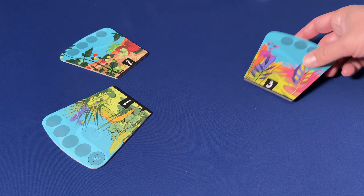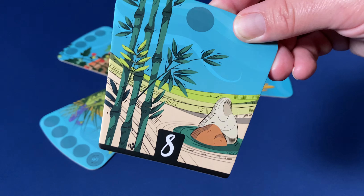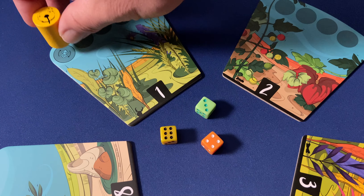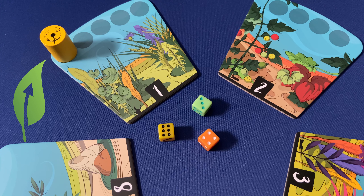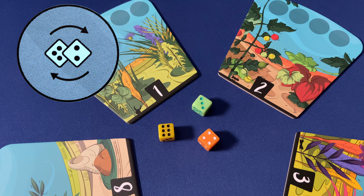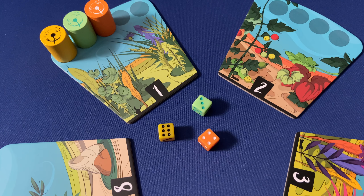Setting up Dandelions is easy peasy. The five gardens are placed in something of a circular pattern with the numbers at the bottom of each garden sorted in ascending order. We like to determine the first player by rolling off, and whoever gets the highest roll will place their dandelion pawn in the leftmost space of garden number one, which is marked with a re-roll icon. In clockwise order, the other pawns are placed to the right of the start player. And that's it!